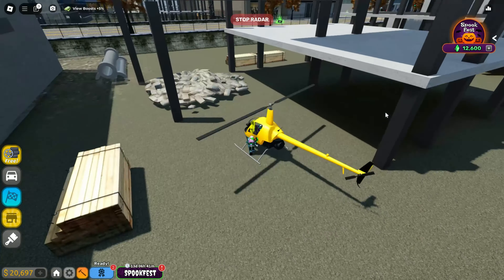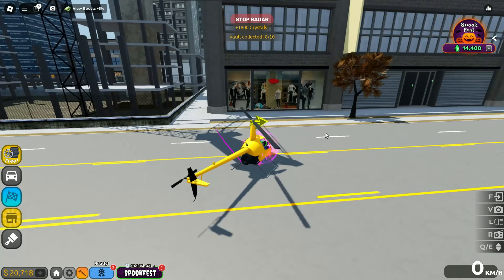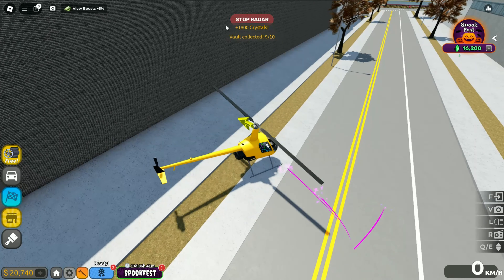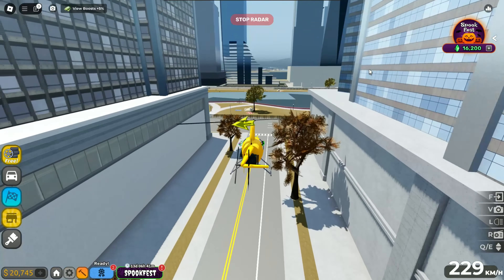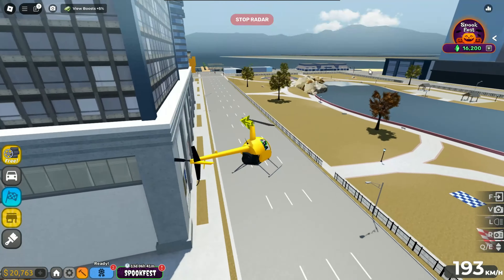Let's go for the second alien vault location — sorry, alien vault not crate, this is a vault. Here is the second location, let's collect it. And let's go for the third location. You need to follow me for all the locations as I don't cut this video. Here is the third one — let's collect it.